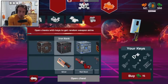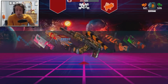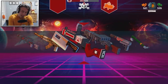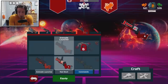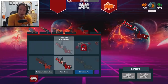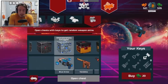Let's continue and go open up an Iron Bank. Let's see what we got here — maybe a better version of the Tommy Gun. What is that? Is that the grenade launcher? I got the Red Skull — that looks pretty cool as well. Yes, it's for the grenade launcher. I have the grenade launcher already, so that's good. I don't have to worry about leveling up in order to actually test it out.